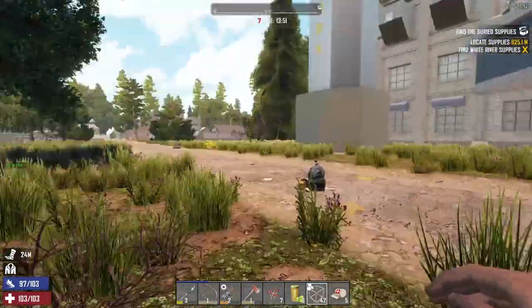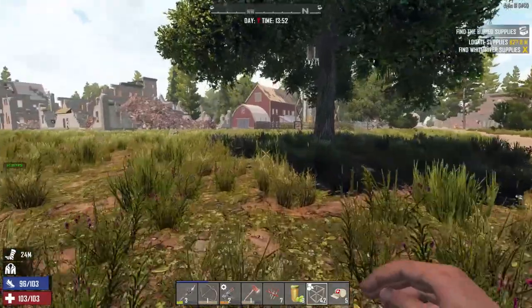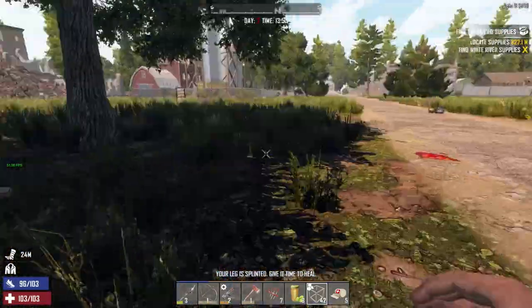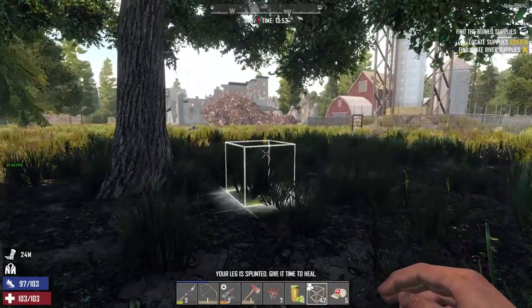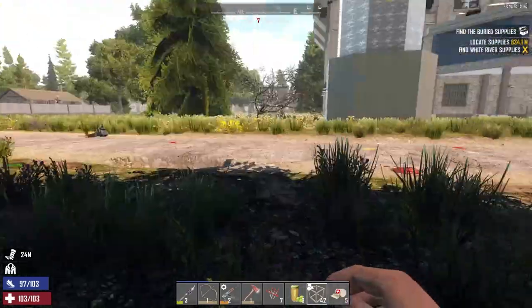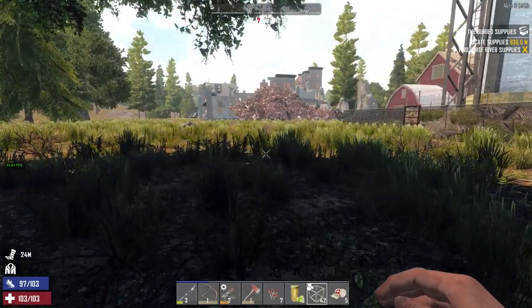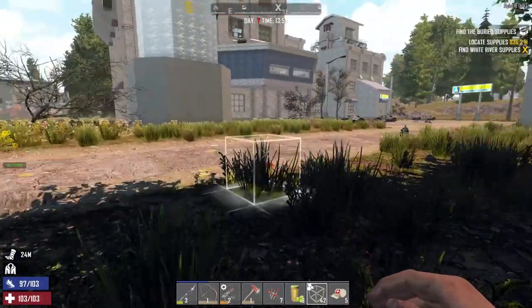Welcome back, everybody, to 7 Days to Die on Alpha 18. I'm an old guy gaming. We are playing this game on the hardest settings — insane difficulty. The zombies are all set to nightmare speed all the time, day and night. It's hard as hell and scary as hell and fun as hell. So let's get moving here.